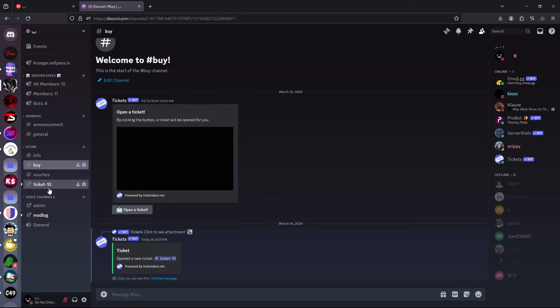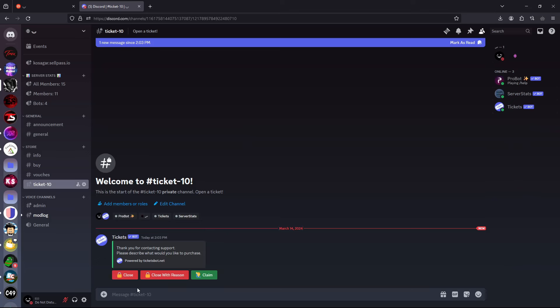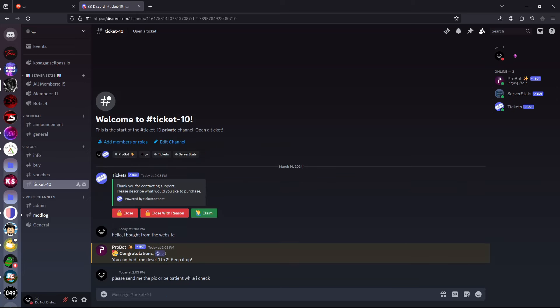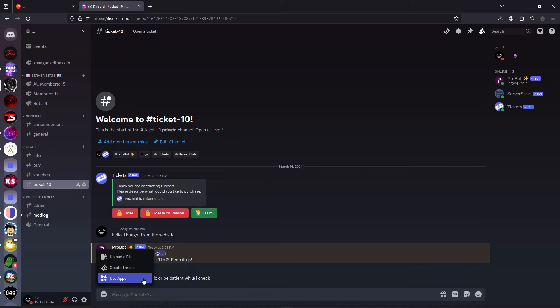What you're gonna do is open a ticket. After you open a ticket, you're gonna say: 'Hello, I bought from the website.' Send me the invoice picture and I'll check on the website, or be patient while I check.